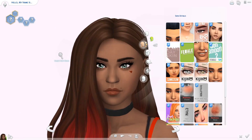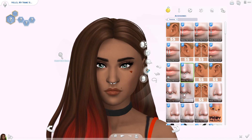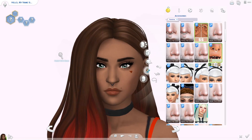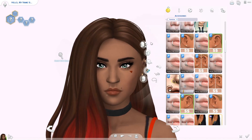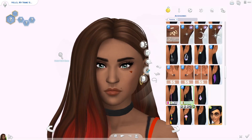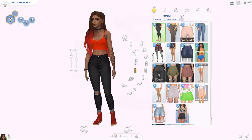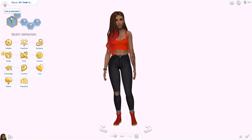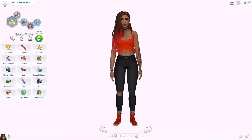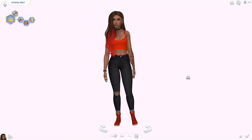She also has a cute black choker, a red top matched with an accessory bra underneath where you can see the straps, my favorite ripped jeans in black, and some red Doc Martens. Plus lots of golden jewelry on her ears and fingers, and a tattoo as well. Her aspiration is Leader of the Pack, and her traits are self-assured, hot-headed, and ambitious — I thought those would be great traits for her, and there she is, done!